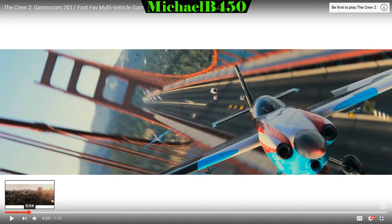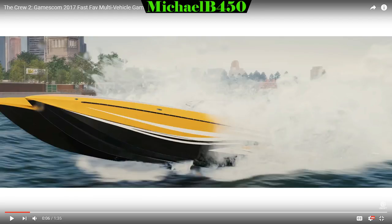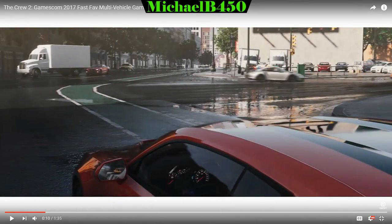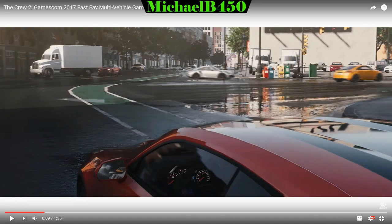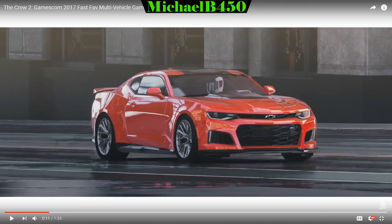We see the Audi TT RS popping up on screen along with a plane and a boat. More cars show up — we see traffic cars, the Audi TT RS, and a 911 GT3 RS doing some skids or drifts. The graphics look amazing. There's the Camaro Z01, and the driver actually has a helmet on, so character customization is confirmed — and confirmed further with the pre-order bonuses we'll look at later.